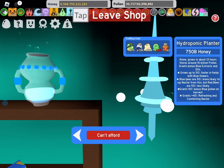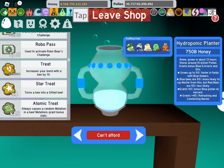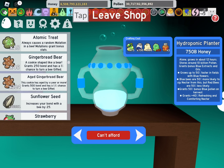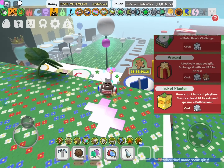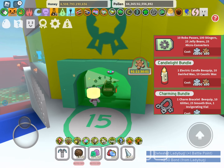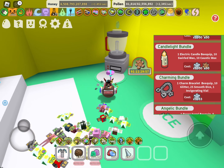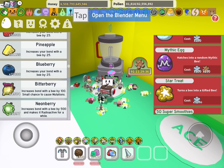I can't afford the hydroponic planter yet. It's also not that expensive — I just don't have the caustic wax yet, so I'm gonna craft that now. I'm pretty sure there might be a pack that gives you some caustic wax, but I think I have enough materials to just craft it, so I don't need to do that.